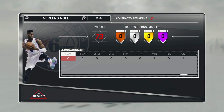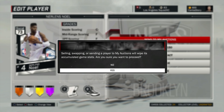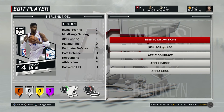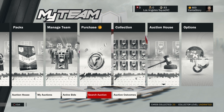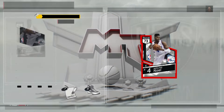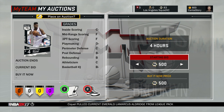There are new badges this year — bronze, silver, gold, and the new one, amethyst. Let's go ahead and send our first player to the auction. Going into the auction house: my auctions, active bids, search auction, and auction outcomes. Something new this year is they actually put a cap on how much you can put a card up for, and that's already one of the biggest changes.